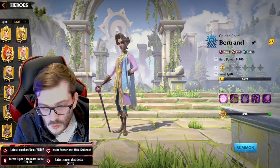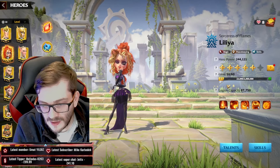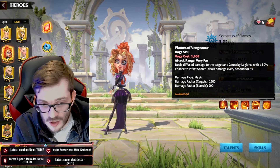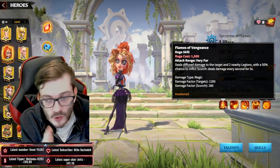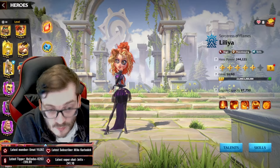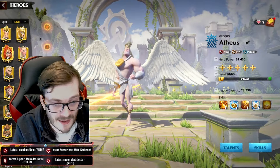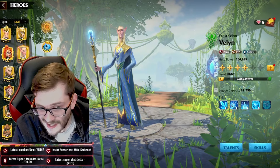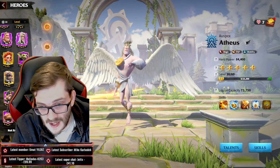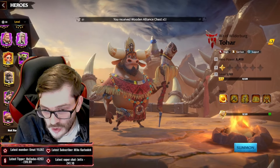Bertrand is obviously going to love this pet. As for Lilia — I don't think it's ideal, because Lilia has area-of-effect damage and her scorch damage is also AoE, but Captive is a single-target increase. So you're not getting as much benefit unless you're running more single-target heroes. I think you'll get more value from the Shadow Faedrake on single-target heroes like Atheist, Bertrand, and even Toha — I think it'd be a really good pet for Toha too.